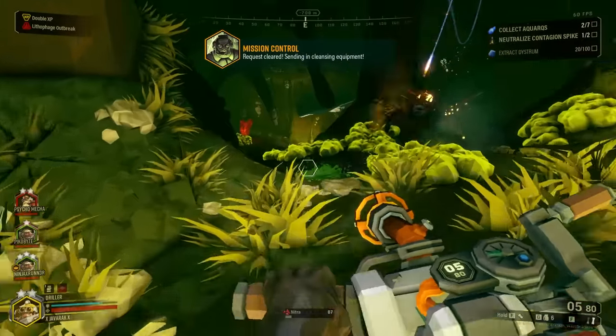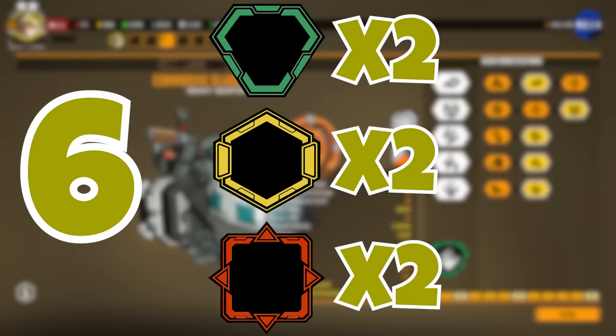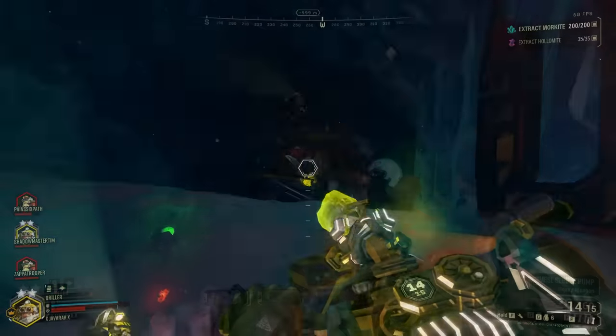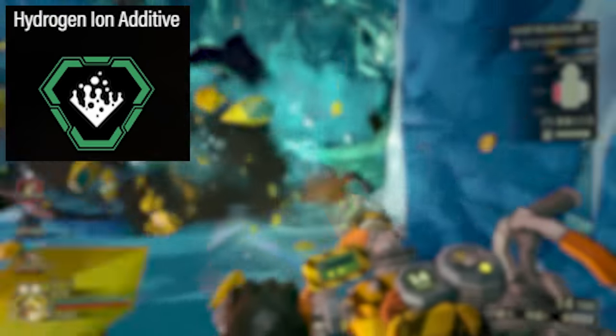Now it's time to go over the overclocks themselves. As of Season 4, the sludge pump has 6 overclocks, with the standard split of 2 of each category. We'll go through each of them and talk about what they do and the kinds of ways that you can utilize them. Let's start with the clean overclocks, and the first one on the list is the Hydrogen Ion Additive.